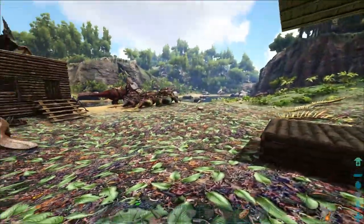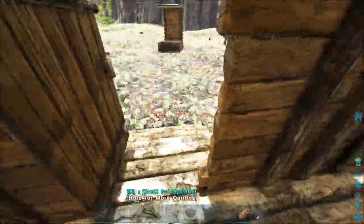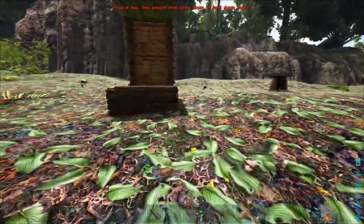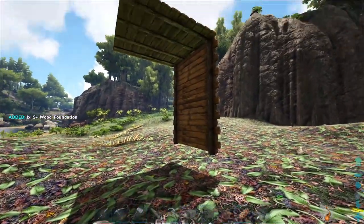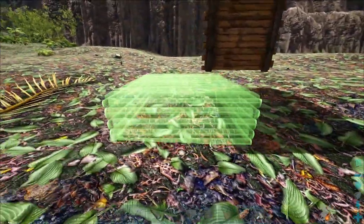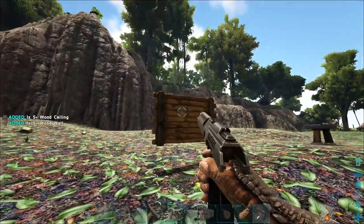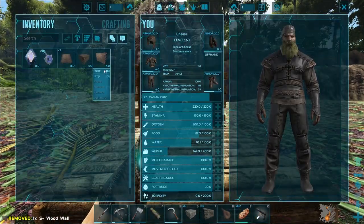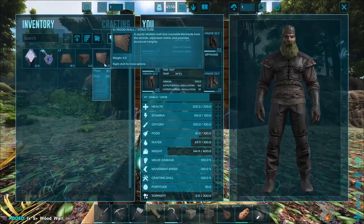Before we go into upgrading the base, I wanted to talk to you guys real quick in case you don't know. We're going to be converting this wooden base into stone. Now I could start picking up these pieces, but if you're playing on vanilla Ark and I destroy this foundation, all of this would break. So that's not how you want to do it — you don't want to start by breaking the bottom stuff. If you're on PC with S+ and foundation support turned off, I can do things like have floating walls that wouldn't happen normally in vanilla Ark.